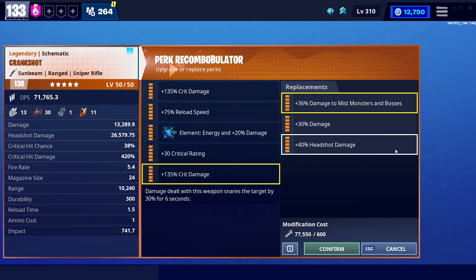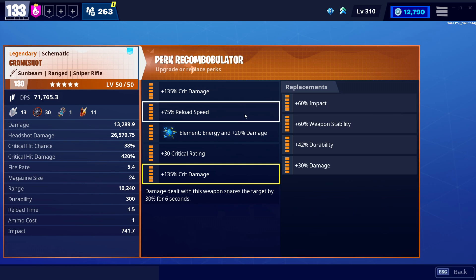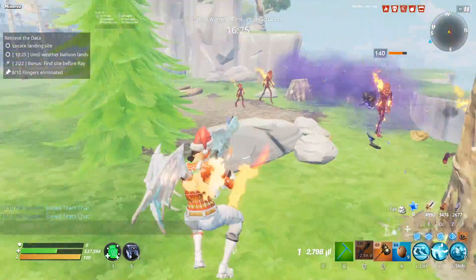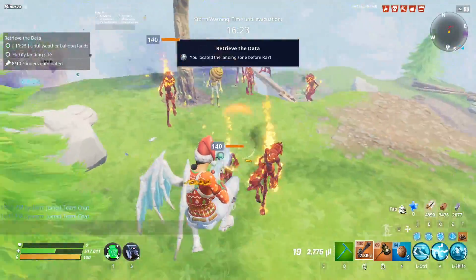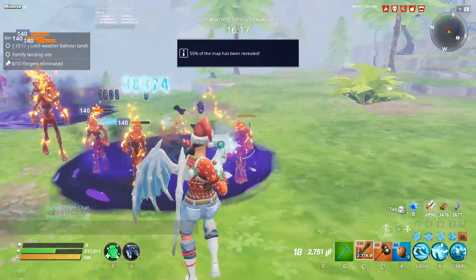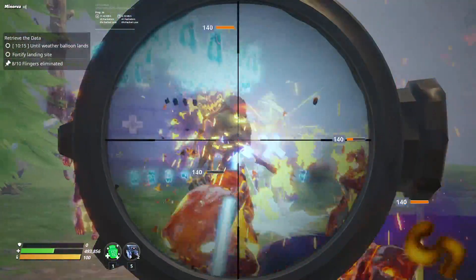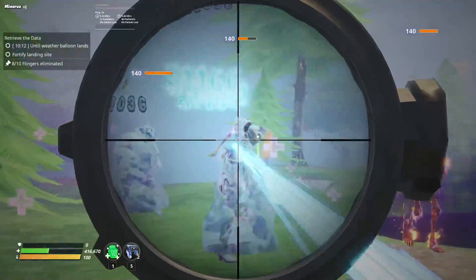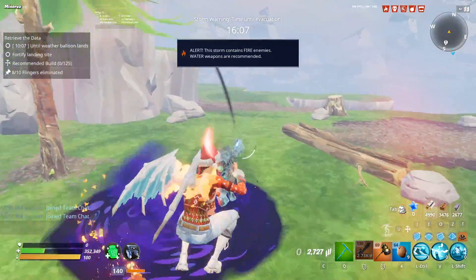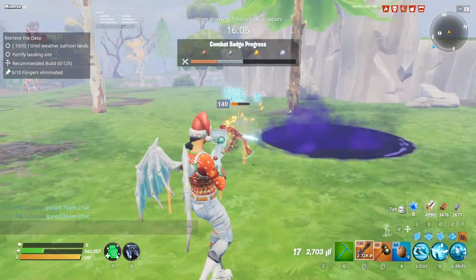A double headshot build is actually not that bad. Now, I wouldn't run double headshot if you're running this with Zenith because it's not going to be critting like ever. But if you do want to run double headshot, throw a reload perk and a damage perk in here — you'd actually be doing some really consistent damage. Of course, it's only consistent if you're aiming for the head. Enemies do like to turn around in this game. When an enemy does turn around and make it hard for you to hit a headshot, that becomes a double dead perk. It's always good in theory to run double headshot, but in practice it's very, very hard to maintain consistent headshot damage.